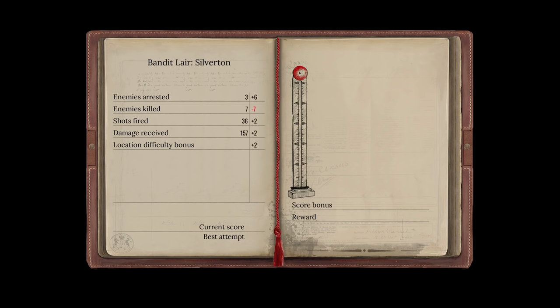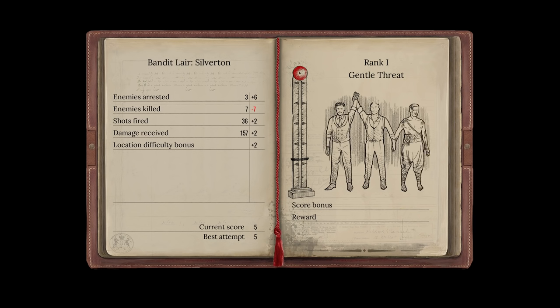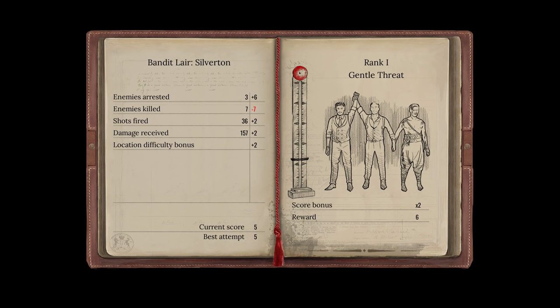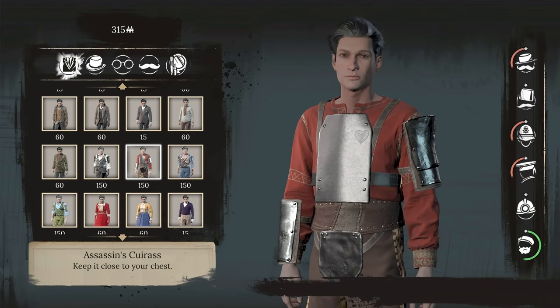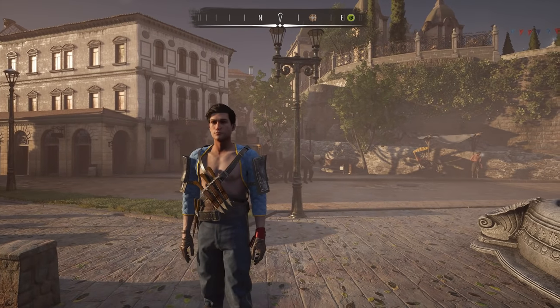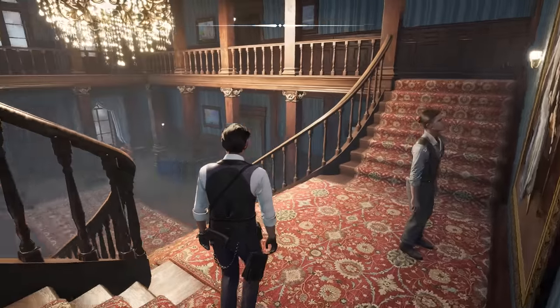The less shooting you do, the less damage you take, and the more challenges you activate, the better your score and reward multiplier will be. After beating each danger zone, you can use your money to buy new outfits or rebuild your family mansion.